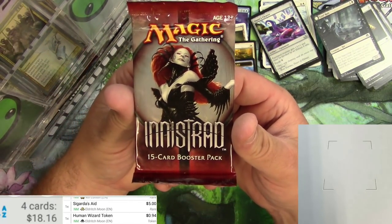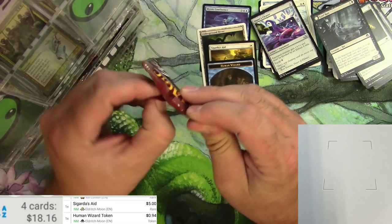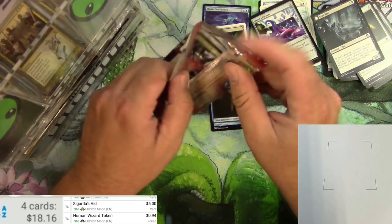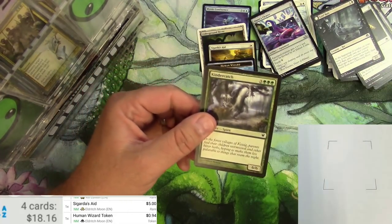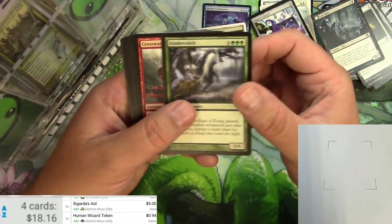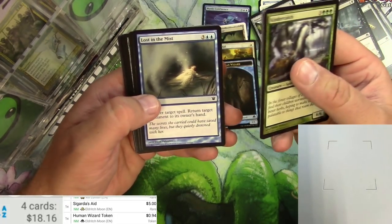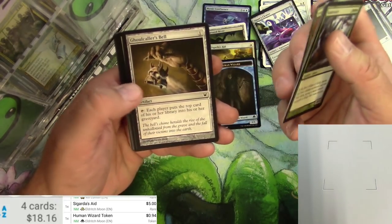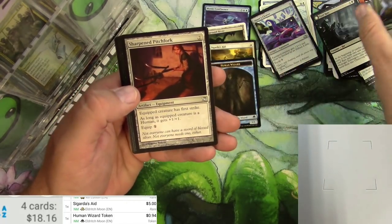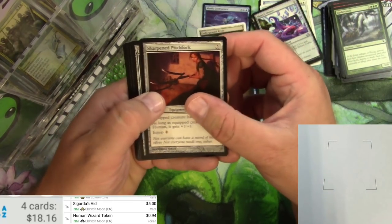Hey, an actual pack of Innistrad — that's even better than the Eldritch Moon. Let's see what we can get out of this. Hot set when it came out. The Innistrad plane is very popular because it's got vampires, it's got spirits, it's got humans, it's got insects. Did I mention vampires? Sharpened Pitchfork, Inquisitor's Flail, Rakish Air, and Heartless Summoning.